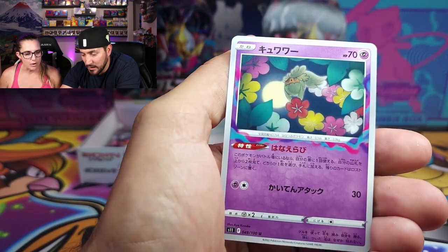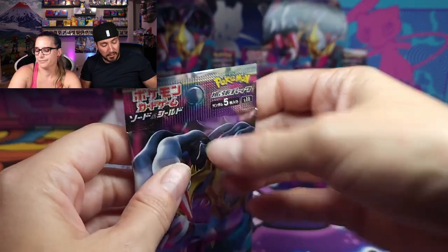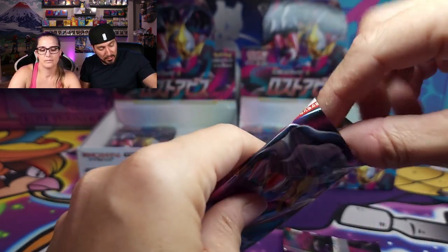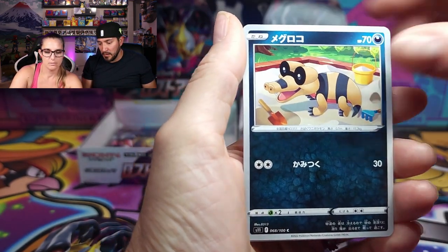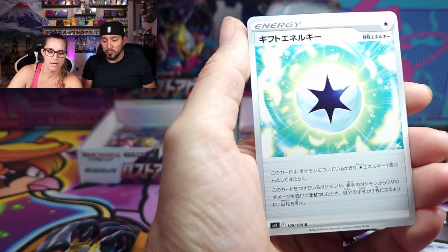Beldum and Metagross — all in the same pack? Yep! Pretty easy set to collect then. We got Shelgon, Sandile, Seel, Mantine, and an energy — a colorless energy of some sort.